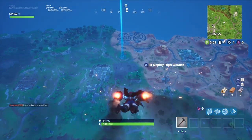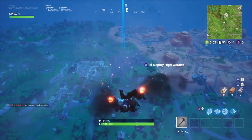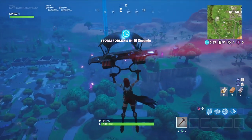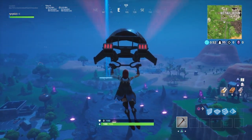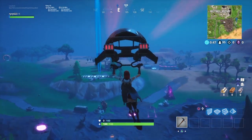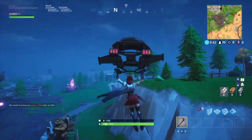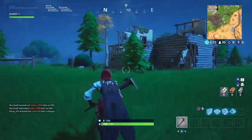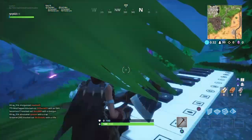This is the final part, the 4th stage for the little piano sheet stuff. First one was Find the Sheep Music in Pleasant Park, and then you had to Play the Sheep Music at the piano near Pleasant Park, and then Find the Sheep Music in Retail Row. And now this is the last one, Stage 4: Play the Sheep Music at the piano near Retail Row. There you have it on the map. Kind of a bad landing — up there is where the piano is going to be. I don't think anyone landed here so don't have to worry about getting a gun. Going to come to this spot.